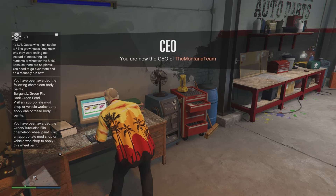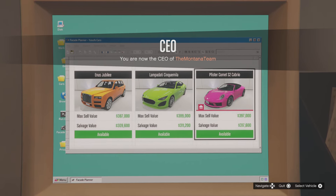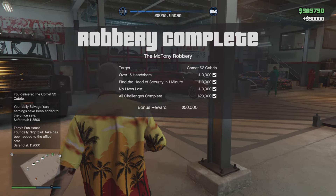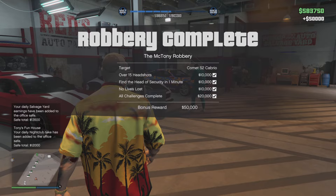Just go onto the computer every single week and see which car you can claim. The way you know which one you can actually claim is the one with this icon right here — it's a little icon of a personal garage, a red icon in the corner. It looks like it's only one vehicle that you can claim this week out of the three.